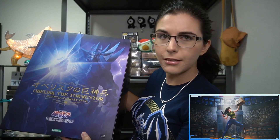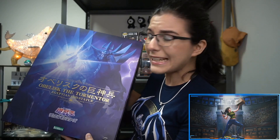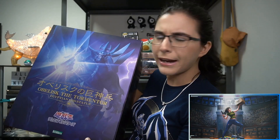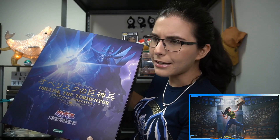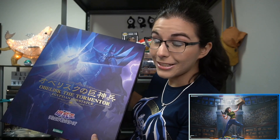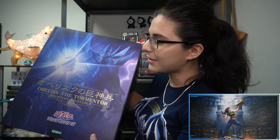As opposed to Slifer and Ra, I assume Obelisk will be a little easier to assemble. Ra has giant wings, and Slifer's snake body required a lot of assembly and even a hairdryer to get the pieces to fit together. So hopefully no hairdryer required this time around.